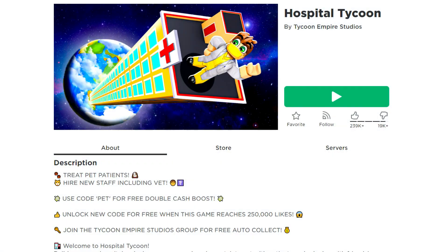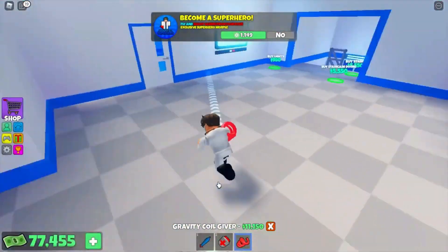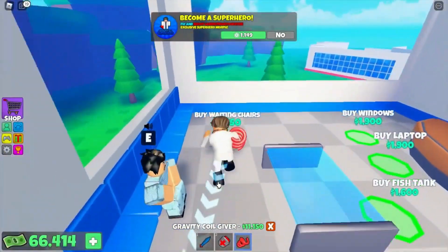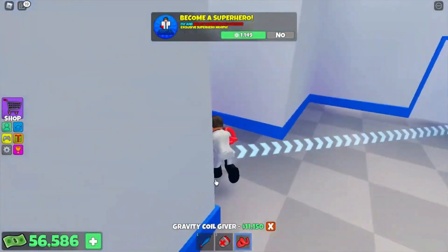Number twelve: Hospital Tycoon. In the game you'll be constructing the best hospital money can buy. You'll earn more money as you add more items to your health center, allowing you to grow your facility. You'll also be able to reset and start over if you keep expanding your hospital to its full capacity.